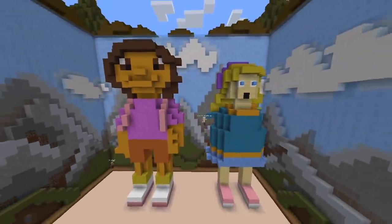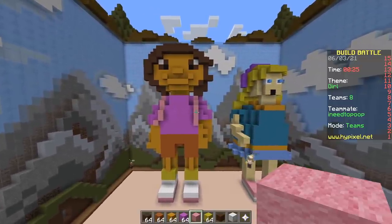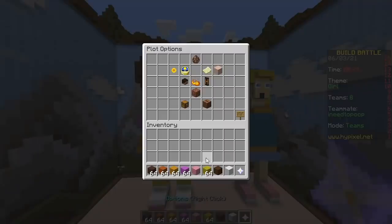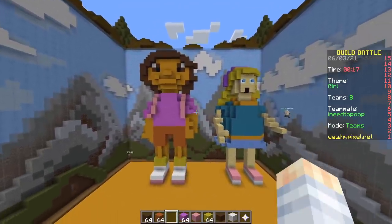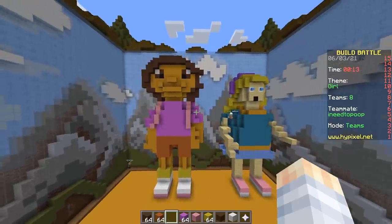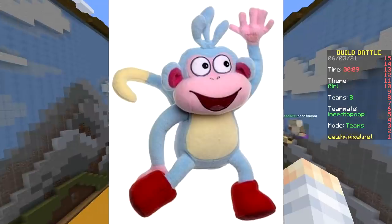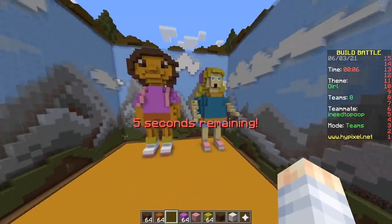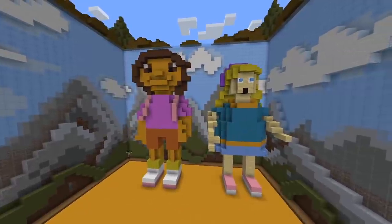My girl has no arms — what am I doing? My Dora is all done. Quickly help me. No, you're done. These arms are super skinny. That's fine. Boom. It's Dora and her friend the monkey. What? That's not what you made? It looks great, what are you talking about? You did not make the monkey. Time to start voting.